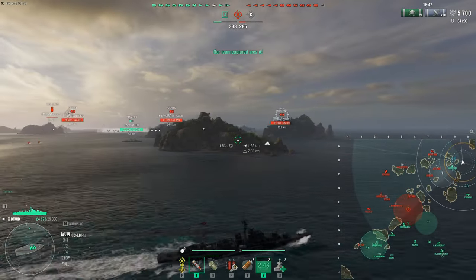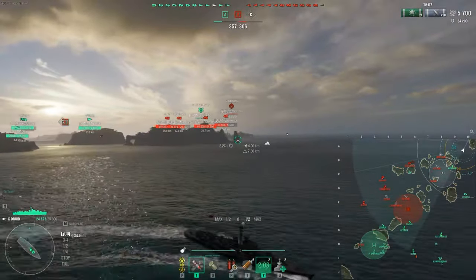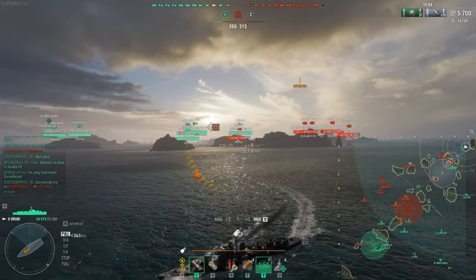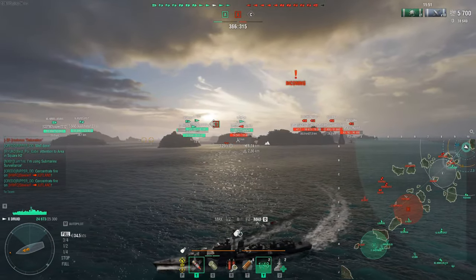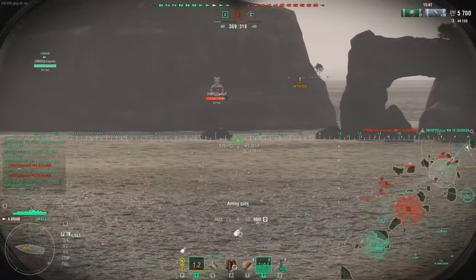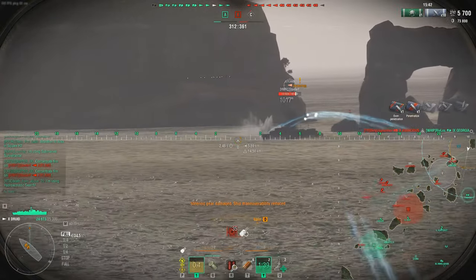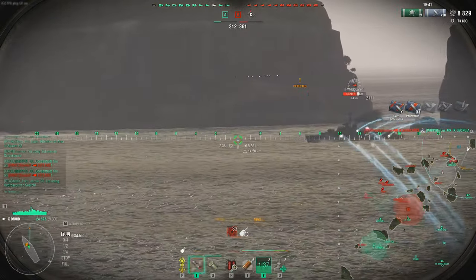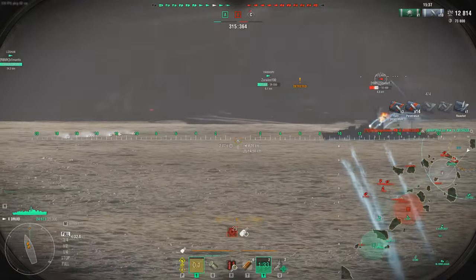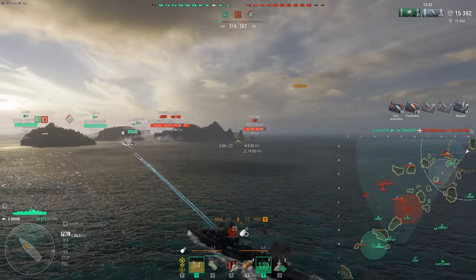Here's Montana. He is trying to flank us and I have to run away, but not before being spotted by the destroyer again. The Jutland crept in sneakily through that little gap and he's going to be spotted by the Yamagiri once he opens fire. Now we're going to use that as an opportunity to help out our Yamagiri.